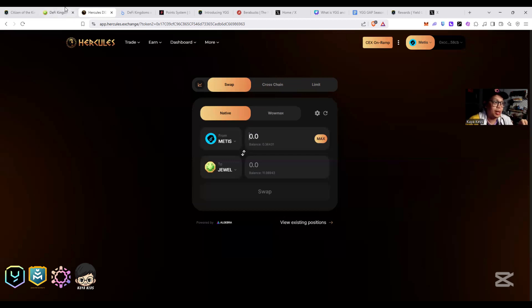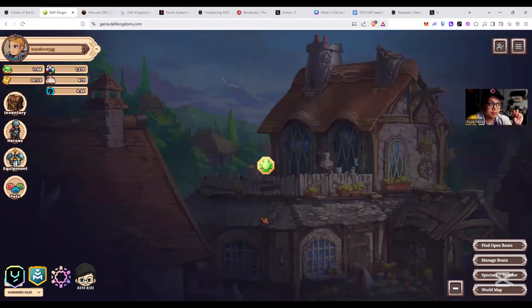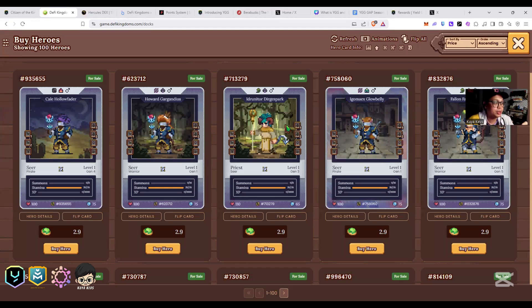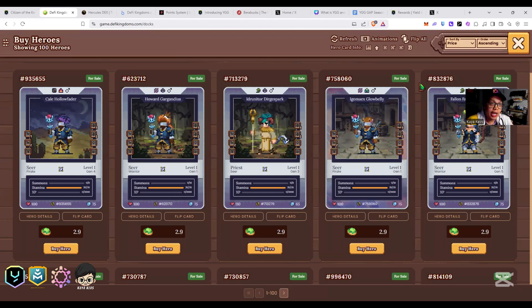Let's go to DeFy Kingdoms. In my account I have 11 JEWEL and 0.36 METIS. For the first quest, you need to buy some heroes. Go to Ducks, then go to Barkeep, and buy heroes. I really recommend buying one Priest and two Warriors, because there are some AoE skills from Warriors that you need to finish the quest.